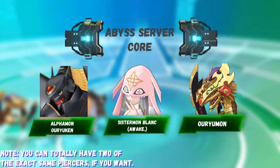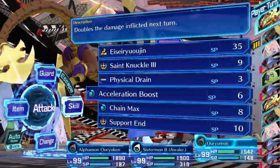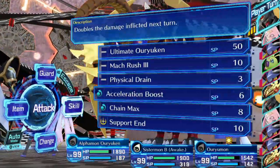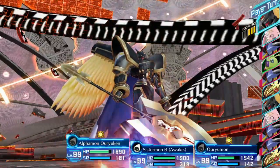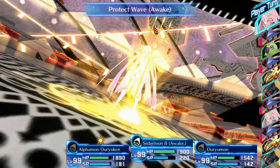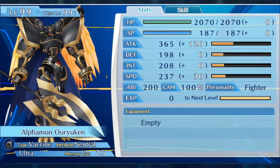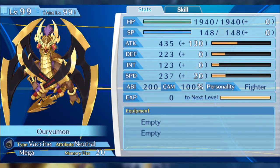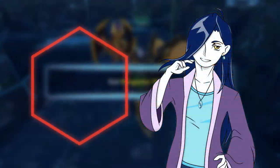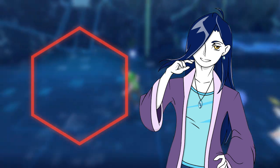Your Digimon should also be fully trained before you take on this mission. In order for Sistermon to use Protect Wave as optimally as possible, she should ideally be using it after her other teammates finish their turns. You will want her teammates to have a higher speed stat than her, so train those stats accordingly. I invested 30 points of speed for Alphamon Oryuken and 20 points of speed for Oryumon, putting them just above Sistermon's uninvested speed stat, with the rest of those stat points put into attack.